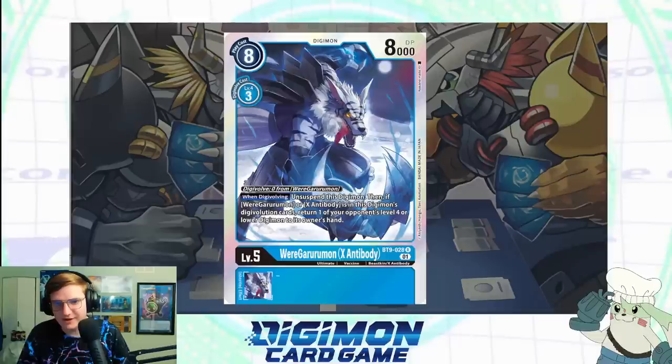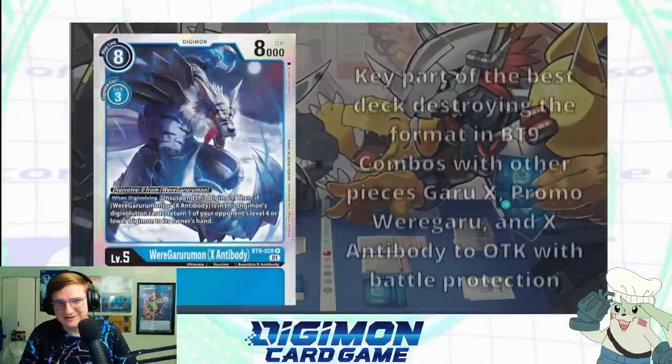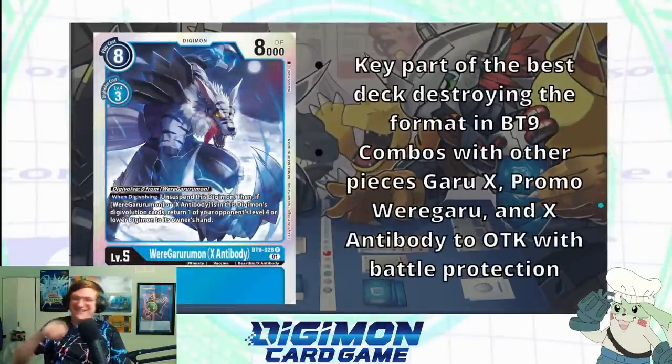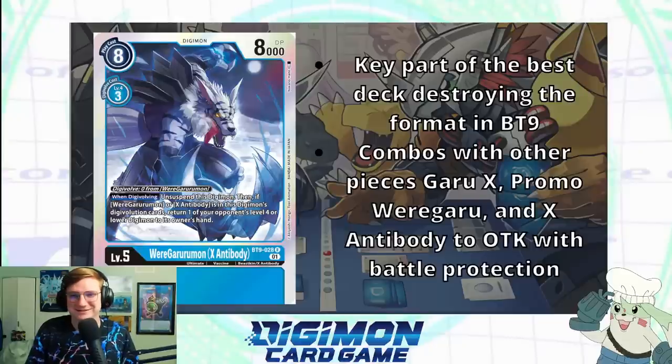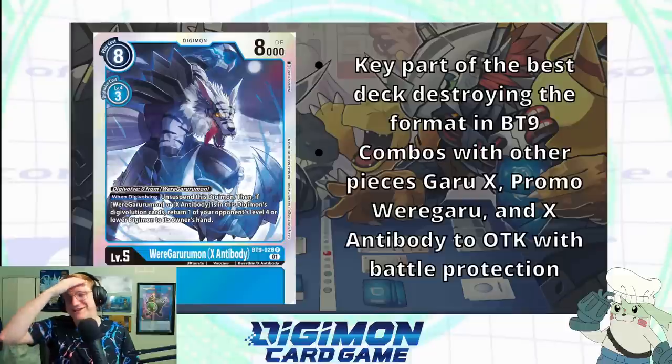If I'm reading this right, you can send any WereGarurumon into security, then slap this guy on for free, unsuspend him, go again, and bounce an opponent's Digimon. Yes — that requires the X Antibody option to be in sources, but that is one of the main plays you do with this card. This card seems crazy — extremely good. Yeah, this card is destroying the meta right now. This is the best deck. Is this your Mystic Mine, or more like Curious? This is probably closer to Curious. Our Mystic Mine would be security control — that deck is just annoying every time they swing into your security.